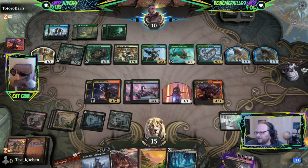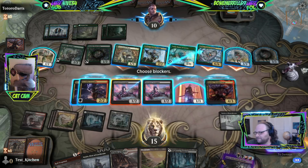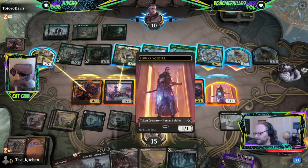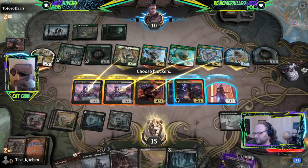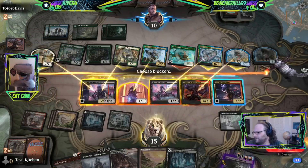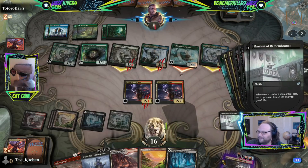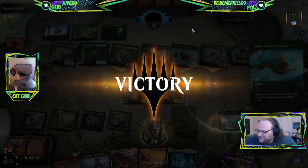We can easily do this — we win, right? Let's block here, block here, block here, the attacking creature dies. Let's block like this so as many of our creatures die as possible — because of Bastion. Two, four, five, six, seven — they go to three, two, one, zero. Okay cool — that's how the deck works! That's what it's supposed to do.